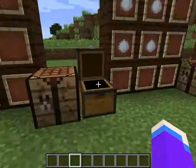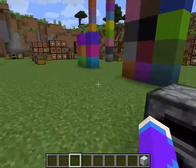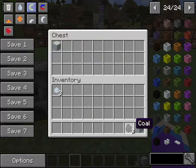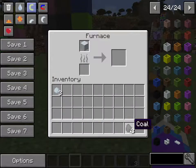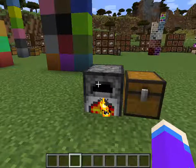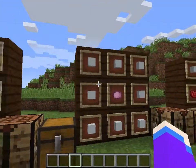Next is the unfired porcelain block, which is made with four of the porcelain pieces. To make white porcelain, you throw it into the furnace, and in a moment you get white porcelain out.